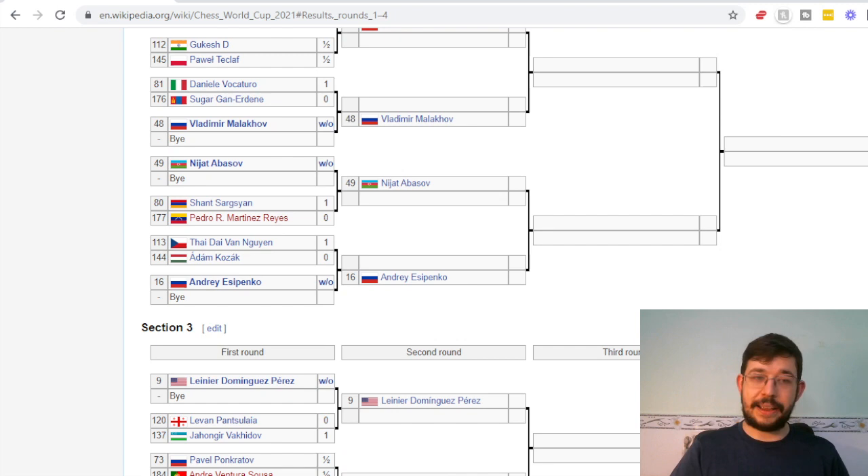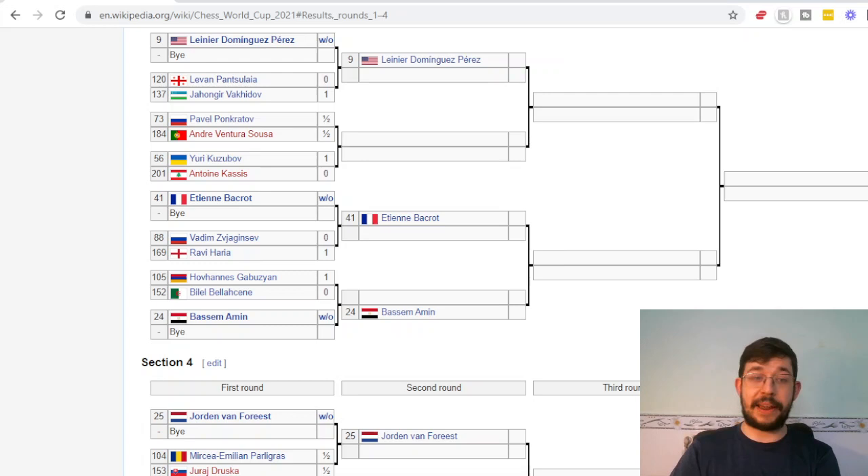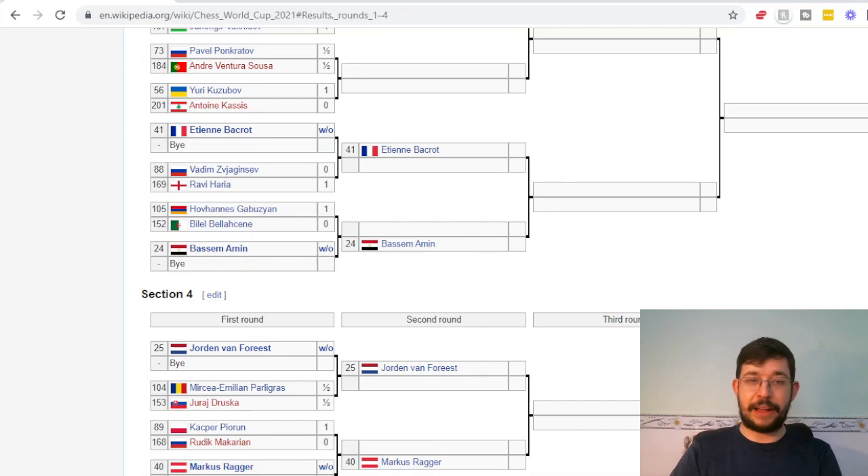There are a total of 16 sections, so it'll take a little bit of time. Section three actually had quite a few upsets. Panov's player lost to Vakidov — only a 30-point rating difference but it still counts. And the game between Ponkratov and Susa is one I'm definitely going to be showing you, because Susa actually had a winning position when he agreed to a draw.